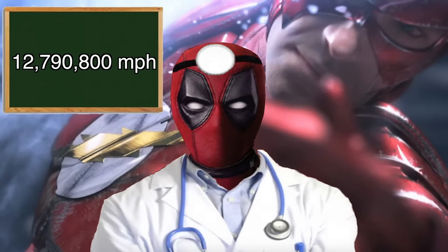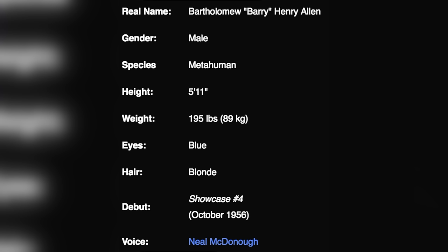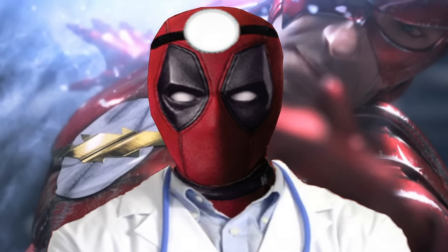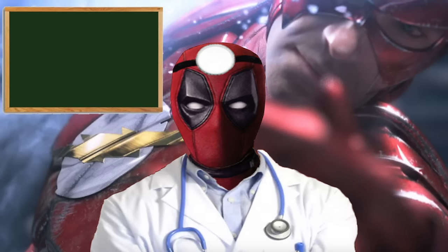Now we know his speed is 12,790,800 miles per hour or 20,584,797.235 kilometers per hour. So now we just need to plug in Barry's weight, and thankfully we don't have to guesstimate at it because the Injustice wiki already has it listed. According to the wiki, the Flash weighs in at 195 pounds or 89 kilograms in the Injustice universe. So now if we plug our numbers into the formula, then we find out that Barry's running is generating 7,280,403,090,400,000 joules of kinetic energy.